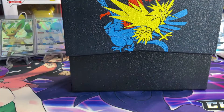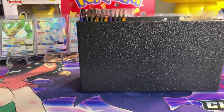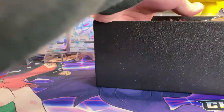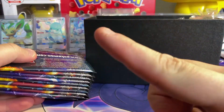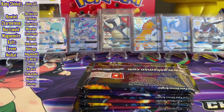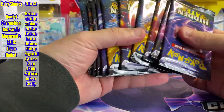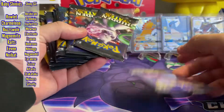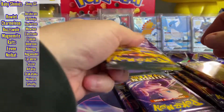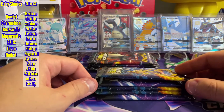So instead of holding, I cannot hang on to it or keep it sealed — we're going hunting. We're so close to the Master Set, hopefully we can get there. I'll put the checklist up top on the left so you guys can keep track along with me, and hopefully we'll get a few needs in this opening. We're going to split these up — I always do the Mewtwo and Charizard packs last, so we'll open up these four right now.